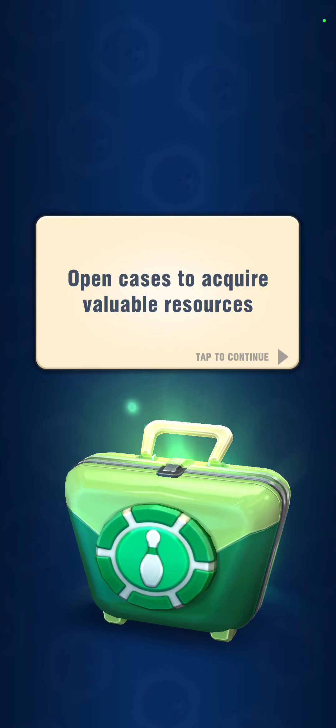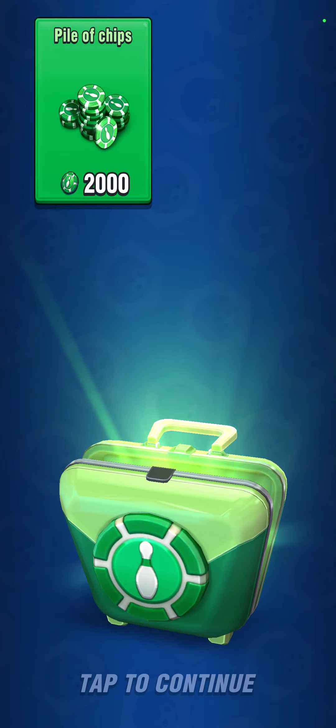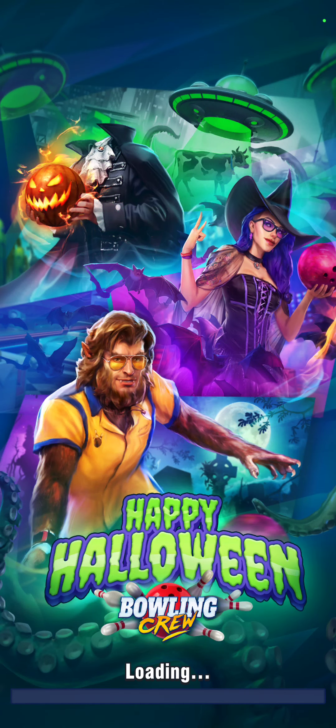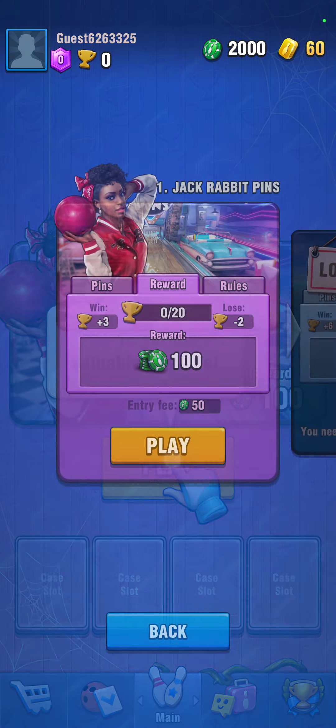You unlock chests, which unlocks balls and chips. Chips are used to gamble in each different game that you play, like in various other games.